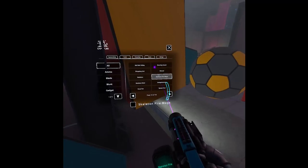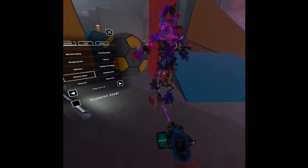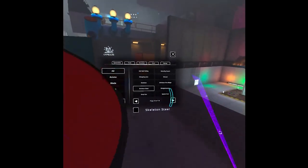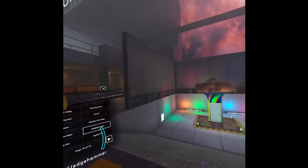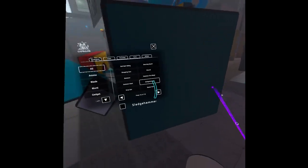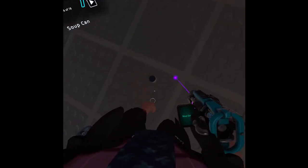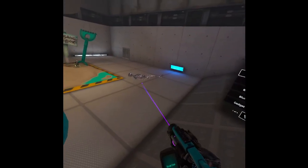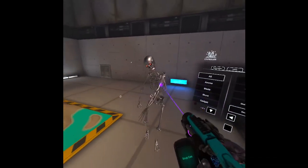We have a skeleton fire mage - we can spawn him. Then a steel skeleton - he looks like the Terminator with red eyes, probably a reference. We have a sledgehammer like the operator from Rainbow Six Siege. As you can see this is literally Terminator man. We can throw a soup can at him. Because of his weight he almost can't go up, but actually he can.